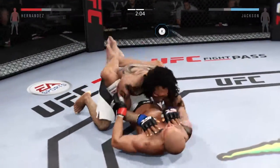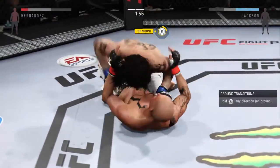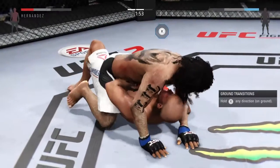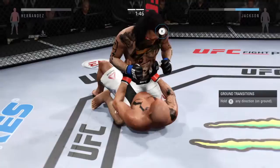Scramble, scramble, get up. Scramble, scramble, scramble. Back to half guard now. He's got it — full mount. He postures up. Grab the head. Yeah.